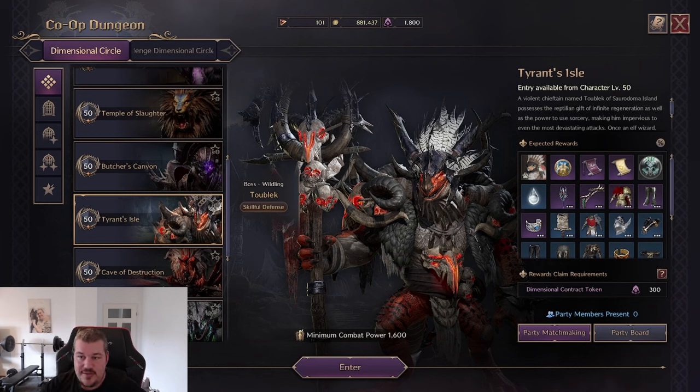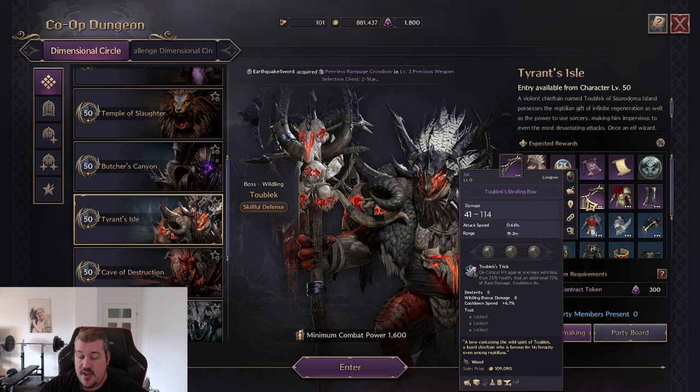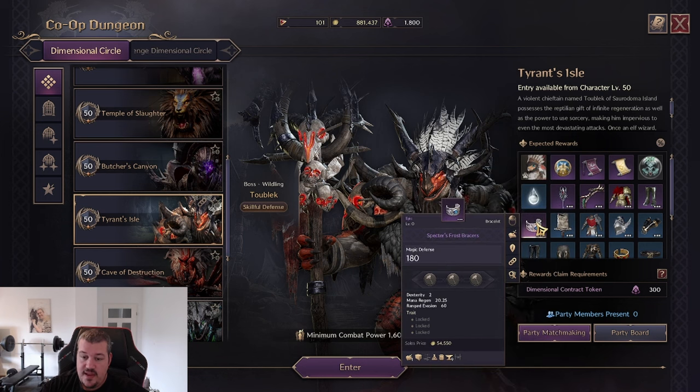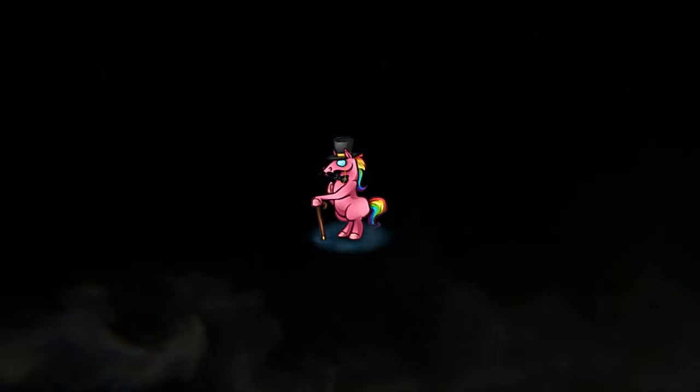Welcome to the sixth video in the series where I show you how to defeat all the dungeons in Frontiers of Liberty. Today we're looking at Tyrant's Isle. This dungeon is mainly farmed by staff players because here we have the Tuplex Thunderous Soul with really decent stats, as well as bow players — this is the starting weapon of choice for most. You also have bracers that help resolve mana issues early on and are decent for PvP with the dexterity and range evasion.